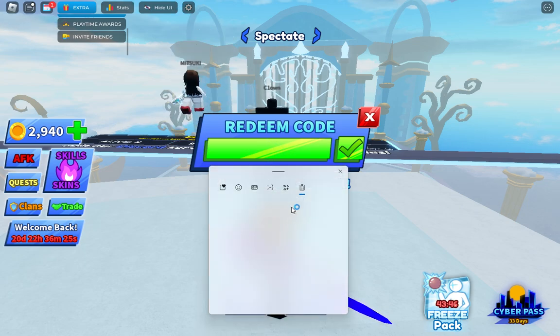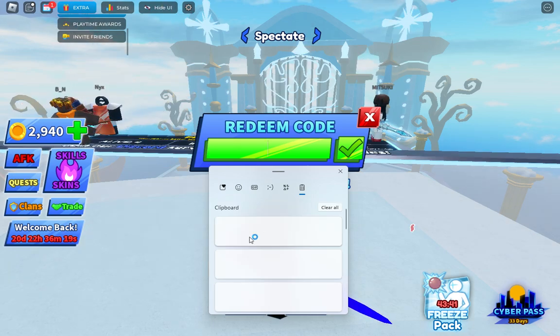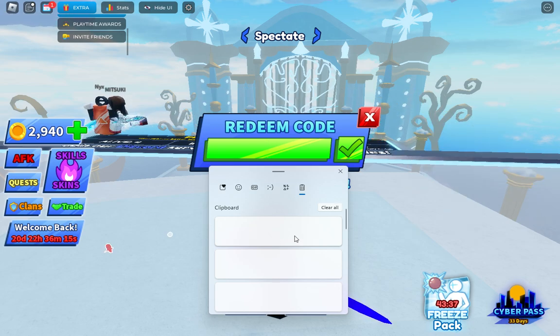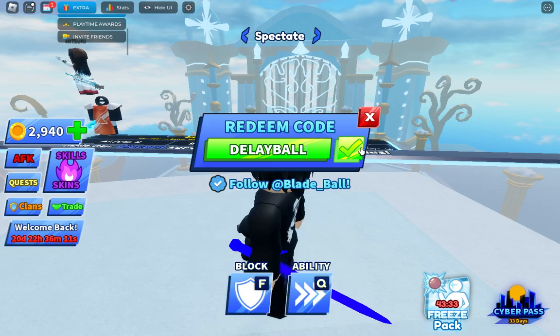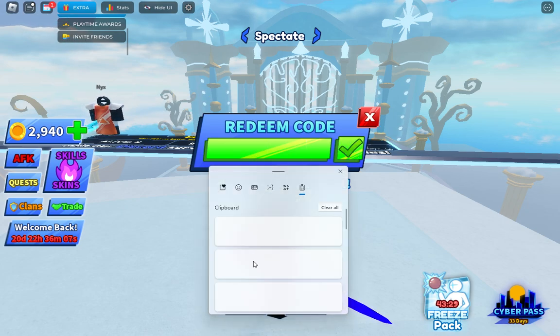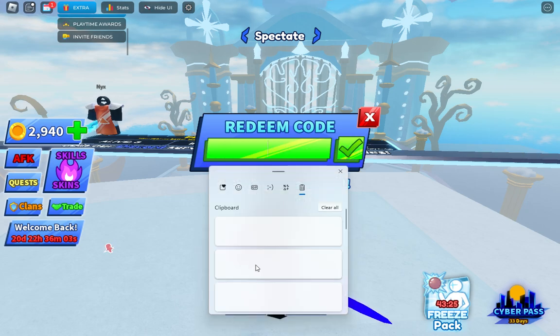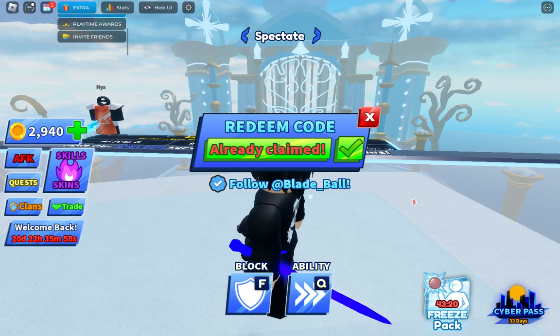You can use all these codes — they are really good, guys, and give you a lot. All codes are working; only a few of them are expired. 'Delay Ball' is the first code you can use — this one is expired. 'Four Billion Visits' — I have this one. 'Shark Attack' — already claimed.